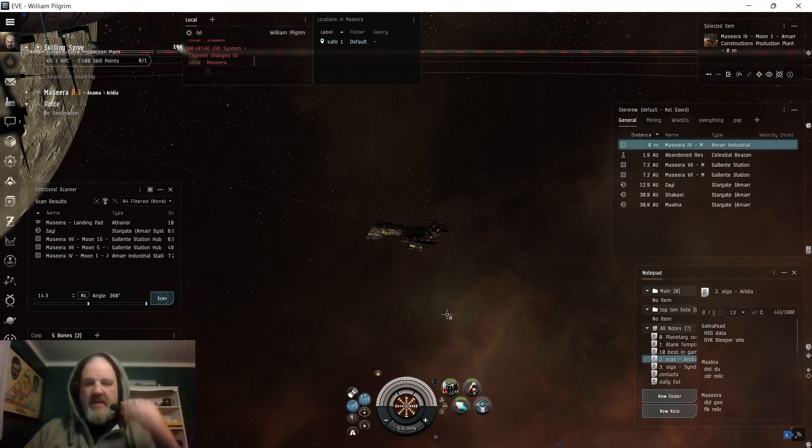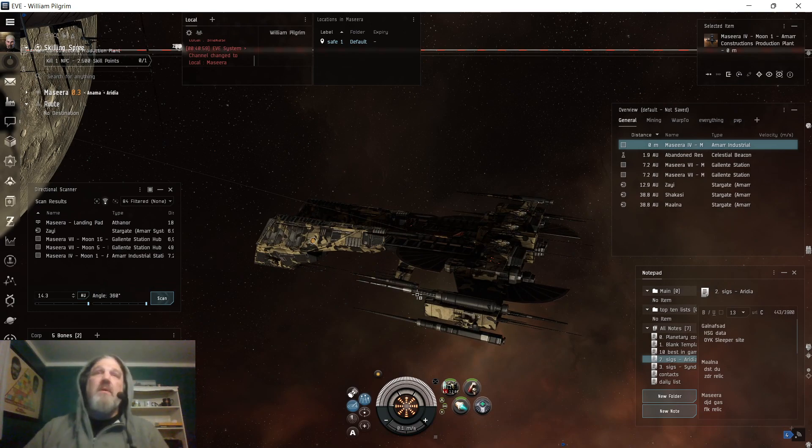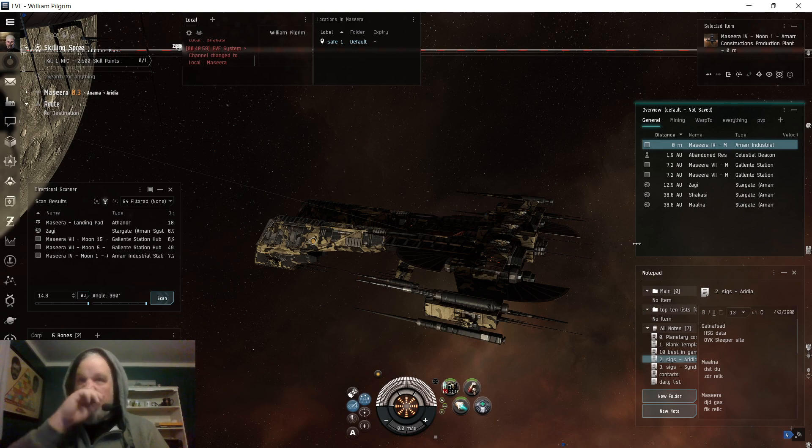Hey guys, welcome back to Flying in Space with Planet Head. Today I'm going to jump right into it. I'm in space, I've bought a Wolf — if you watched my video yesterday, it's my first assault frigate. I fit it out very basically. I'll go over the fit in a little while. I've literally flown through probably about 40 different asteroid belts in the last half hour trying to find a clone soldier to show you what you can do to take them out. This is a 0.3 system clone soldier that I found.